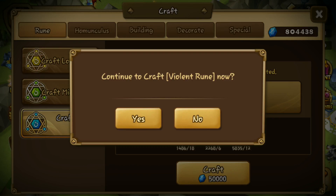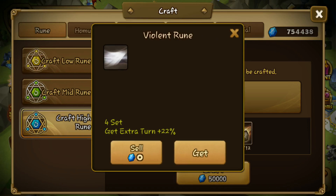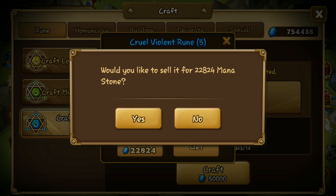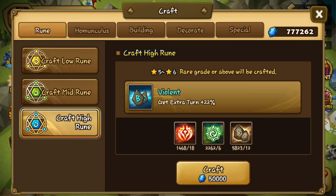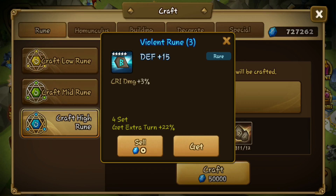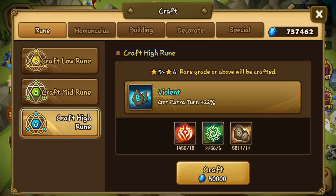Sometimes I feel like purple runes are more likely to give you the rolls into the stats that you want. You get 3 tries and only 3 substats, so you get like a 33% chance to roll into the stat you want every time. So it's still so hard to get the 6-star legendary runes you want with the correct substats.